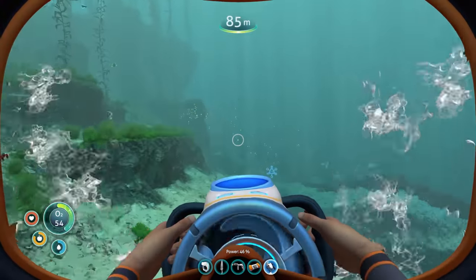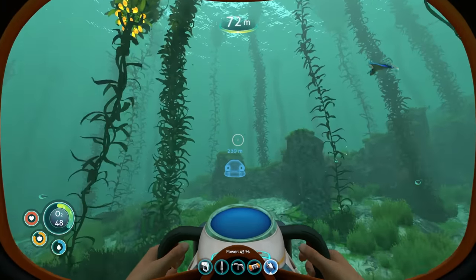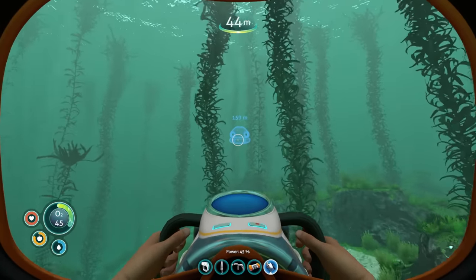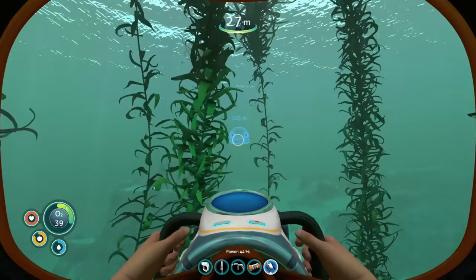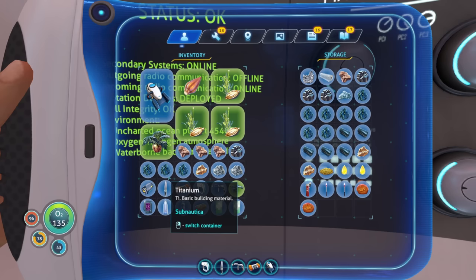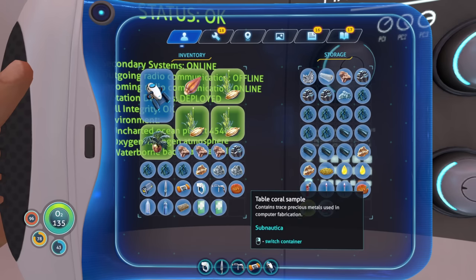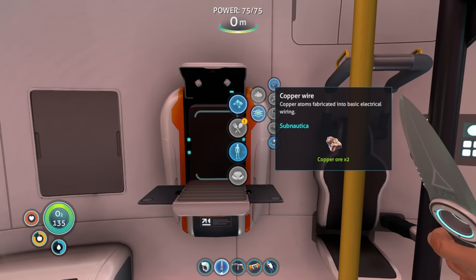I think we have everything we need - let's go get our habitat builder built and start focusing on a base. Get some basic things going and then we'll see what we can do with the modded stuff, because this is a modded series. I have gold in here and table coral as well - let's swap that and see if that's enough.